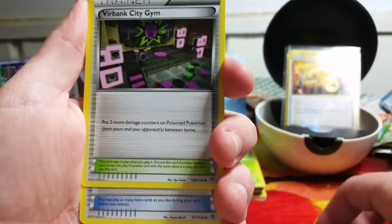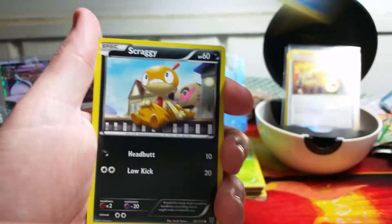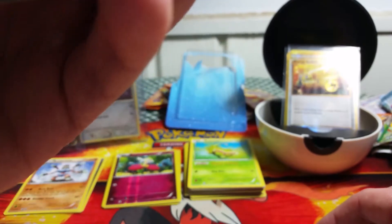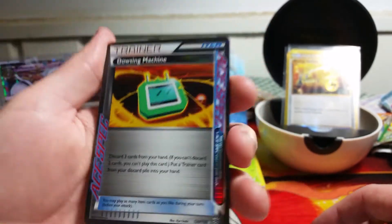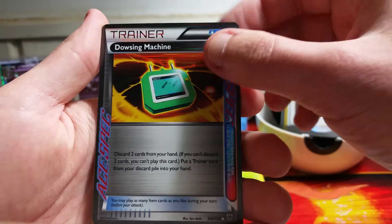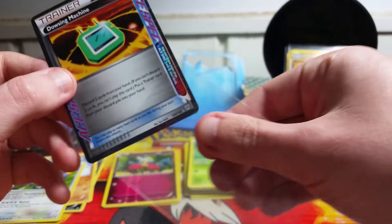Here we go with our last pack. We start off with a Plasma Frigate, a Burbank City Gym, an Aether, a Magnemite, a Lotad — I like that Lotad — Swinub, it's rare to see Swinub as a water type. Scraggy, Cubchoo. Oh, very cool — is that a rare? It is. This is a Dousing Machine — it's an ACE SPEC. Very cool. This is 128 out of 135. I believe these actually do take the place of a holo or ultra rare, even though they're in the reverse holo spot. And the rare is an Excadrill. So we did get two rares in that pack, and this Dousing Machine ACE SPEC kind of counts as an ultra rare.